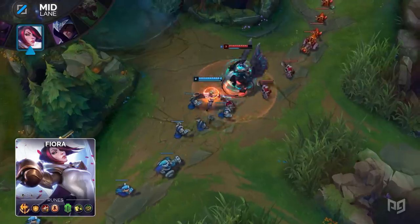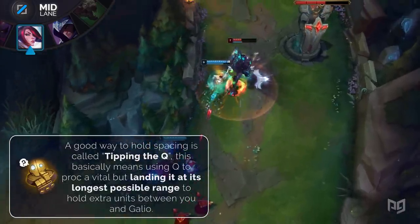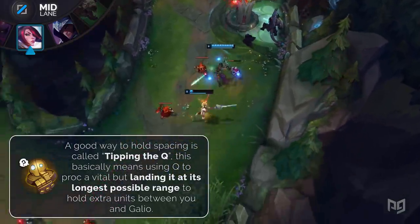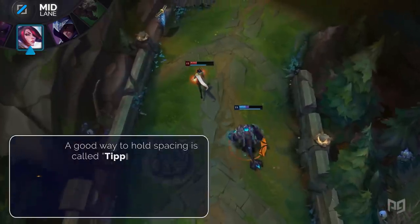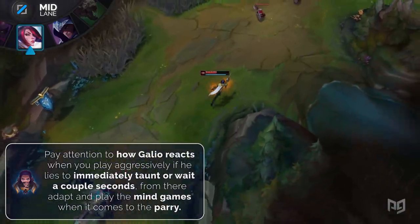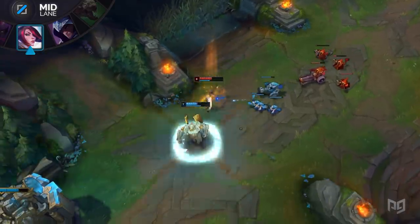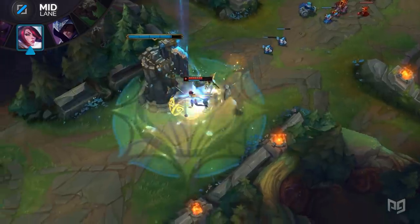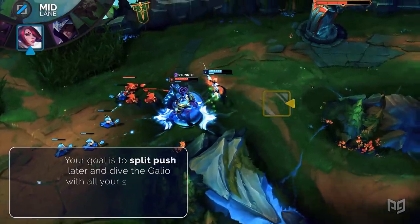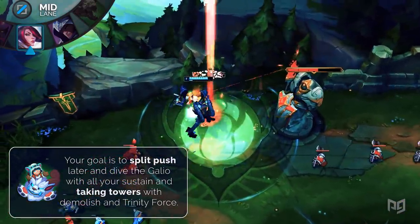This lane is straightforward once you have the basics down. An advanced technique for Fiora is called 'tipping with lunge' — using your Q to proc a vital but landing it at its furthest possible range, helping you keep spacing and disengage with the extra movement speed. Pay attention to how Galio reacts when you play aggressively. If he tends to immediately taunt or hold his abilities to bait out your Parry, adapt accordingly to win the mind game. You can also run Cleanse and build Mercurial Scimitar to escape his crowd control. The purpose of this pick is to pressure towers with Trinity Force and Demolish, forcing the enemy team to send multiple people to deal with you.